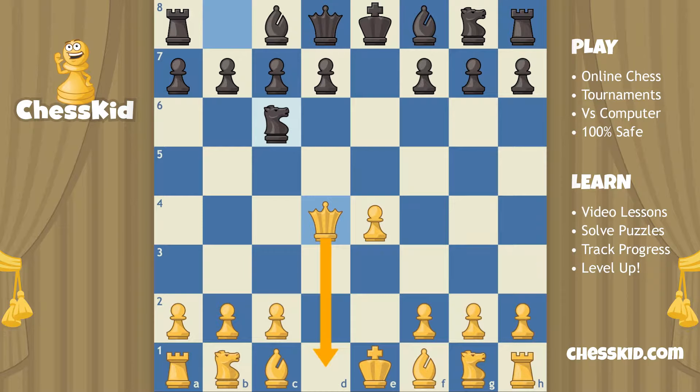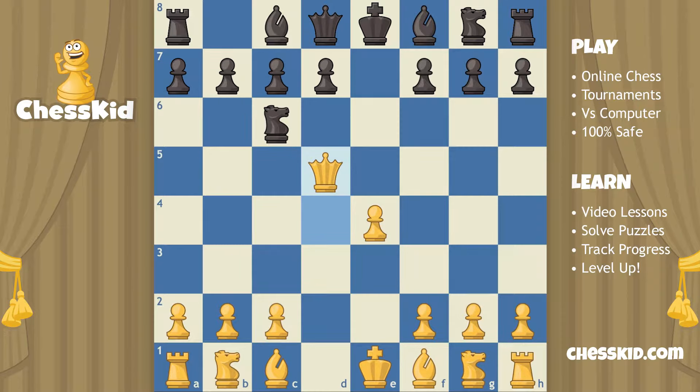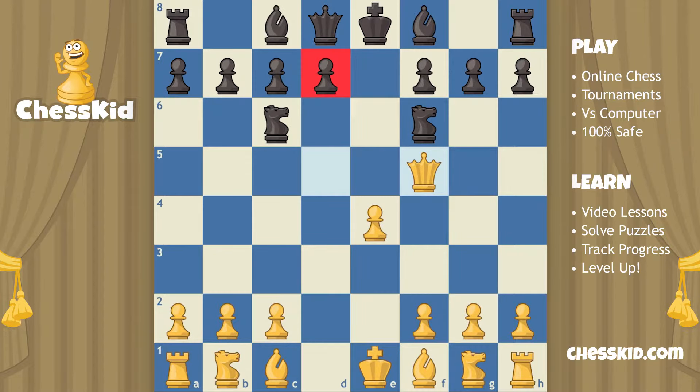Instead, let's see what happens if she tries to be a one-person army. If she plays queen to d5, we're going to do it again — bring a new piece out and attack the queen. Now she has to move again. If she continues to fight this battle on her own, we've got this bishop up here on the same diagonal. If we move one of our pawns, we will open up an attack — pawn to d5. This type of idea also has a special name, which we will get to in one of the upcoming videos.